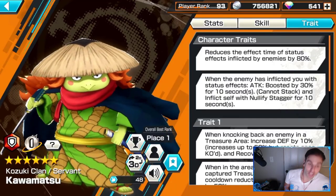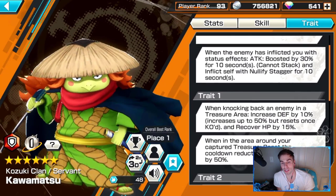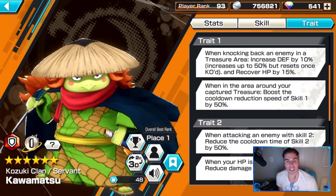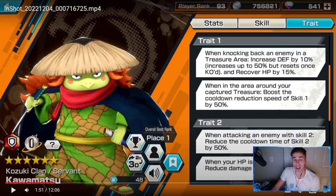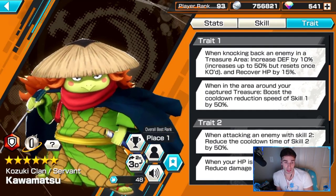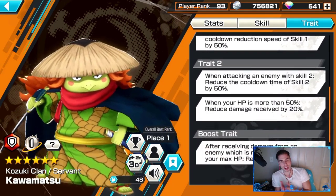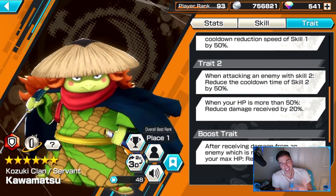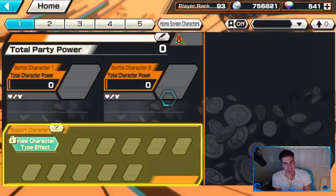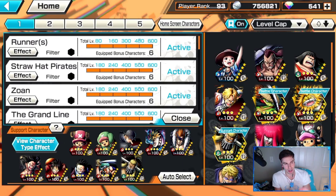Trait 1: when knocking back an enemy in a treasure area, your defense is increased by 10 - remember, any treasure area, not just yours - up to 50. Sounds nice but actually very hard to stack. When in an area around your captured treasure, boost the cooldown reduction speed of Skill 1 by 50%. When attacking an enemy with Skill 2, reduce the cooldown time of Skill 2 by 50% - so if you hit two enemies you automatically have your Skill 2 back, that's the best part. When your HP is more than 50%, reduce damage by 20%. The major problem with this kit is that hitting people with Skill 2 is actually so difficult.